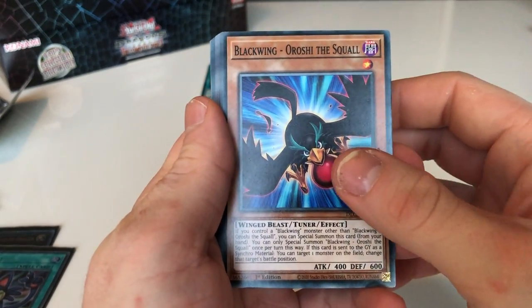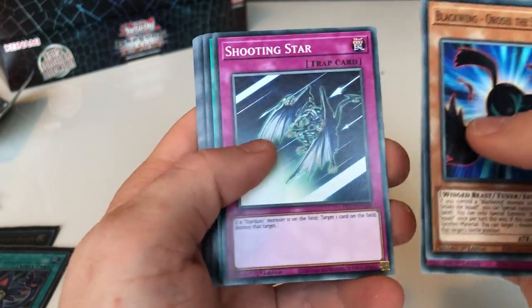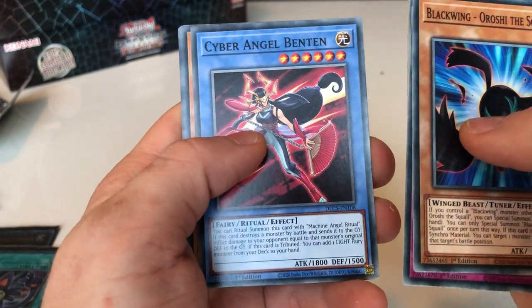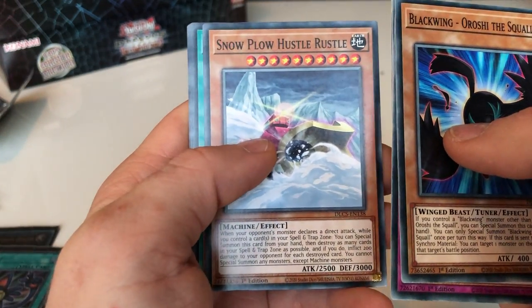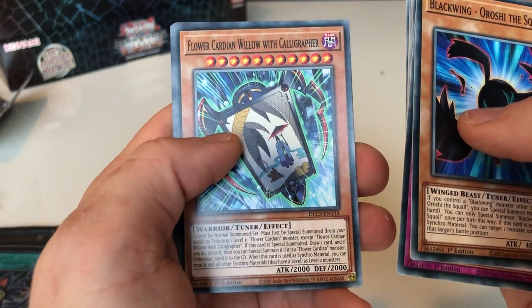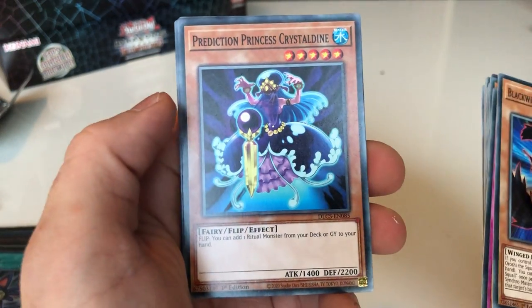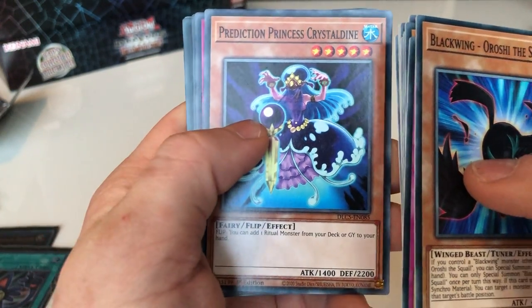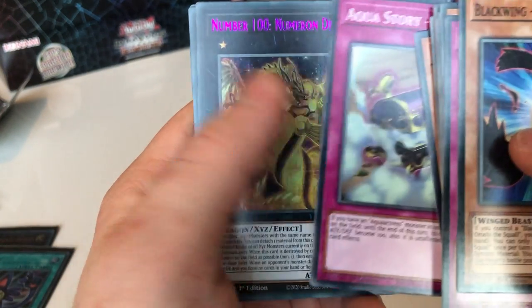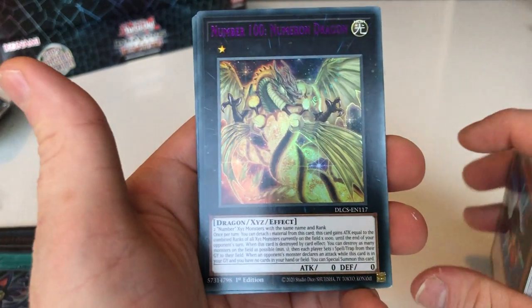Blackwing Orochi the Squall, Double Magic Armbind, Guardian Itas, Shooting Star, Legend of the Heart, Flash Fusion, Time Magic Hammer, Cyber Angel Benton, Snowplow Hustle Russell, Special Schedule, Flower Garden Willow the Calligrapher, The Blazing Mars, Prediction Princess Crystal Dine, Aqua Story — and it should be this one. Number 100 Numeral Dragon, Ultra Rare, Purple.